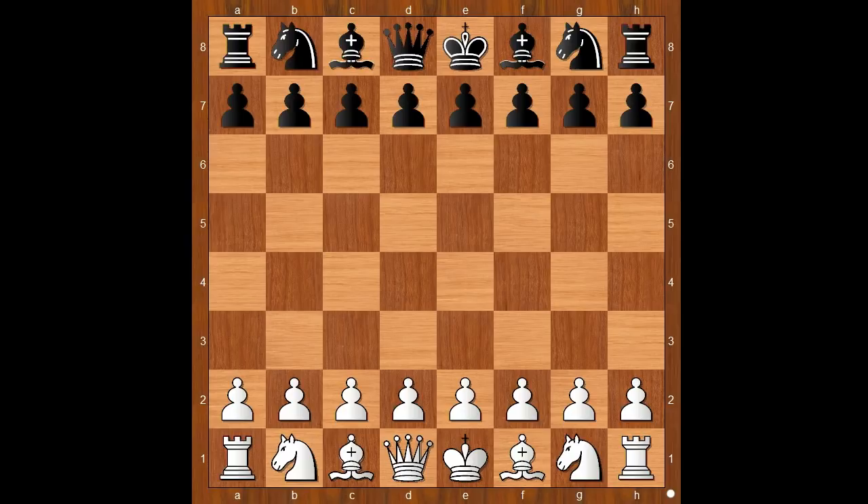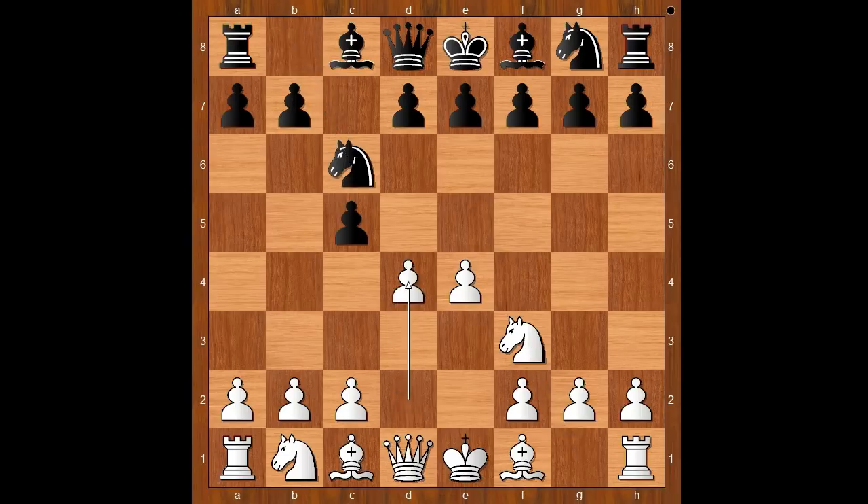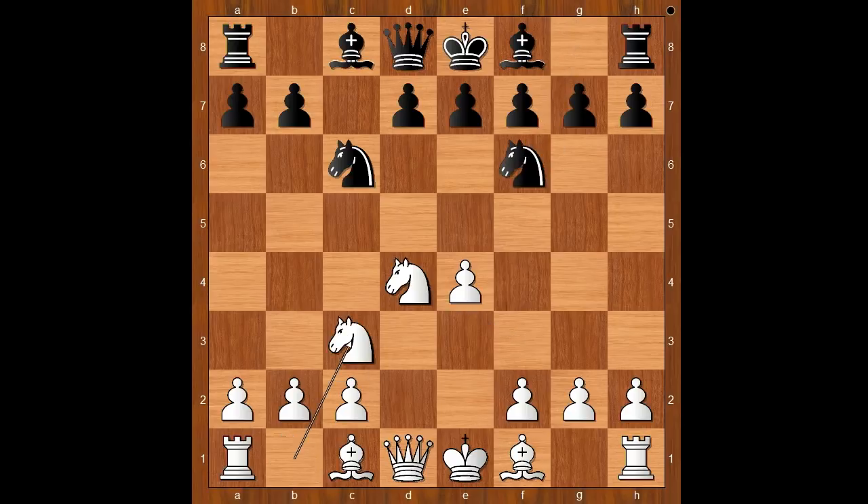Jordan Van Foreest had the white pieces and he started with e4. Magnus Carlsen played c5, the Sicilian defense. Knight to f3, knight to c6, d4, c takes on d4, knight takes on d4, knight to f6, knight to c3, e5 — the Sveshnikov variation.